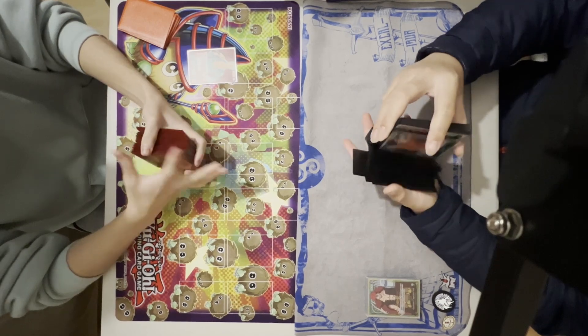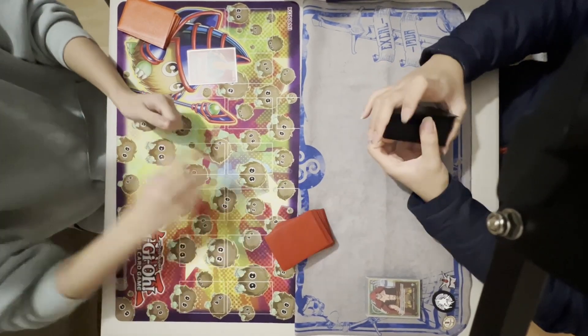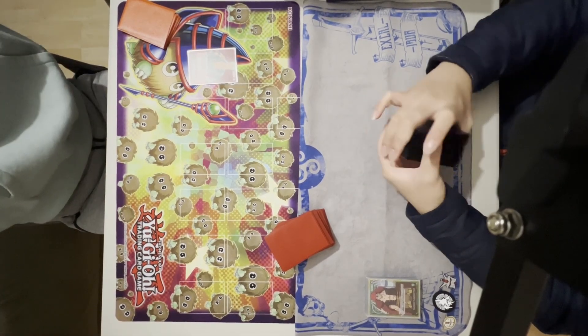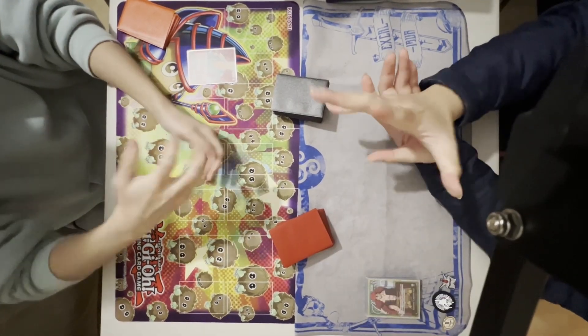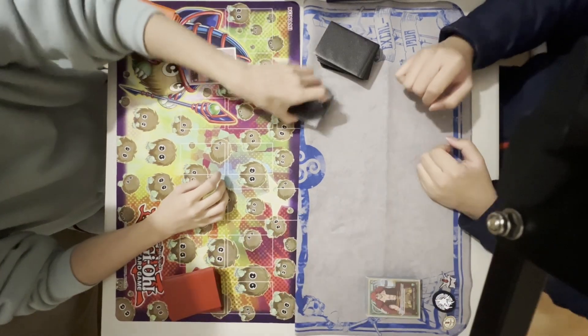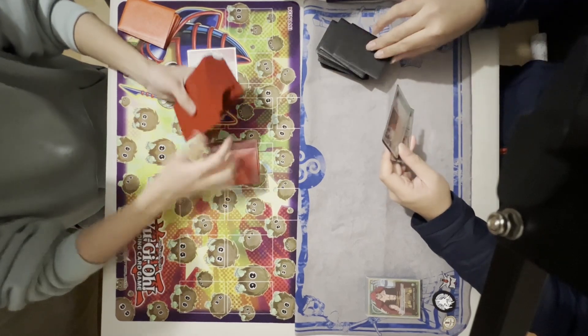Hello YouTube. Today I have a game of One Piece to show you. I'll be commentating over my gameplay. I'm the one on the right piloting the green Kid deck. I'm playing my friend — he's playing the Red Zorro. We start off with a game of rock, paper, scissors. I win, so I decide to go first.